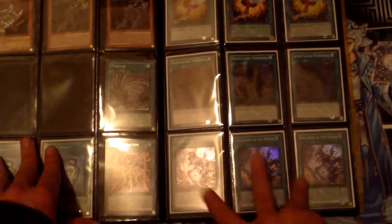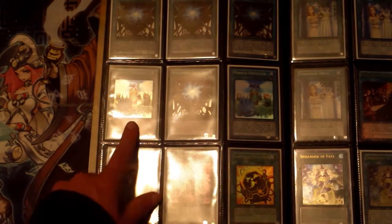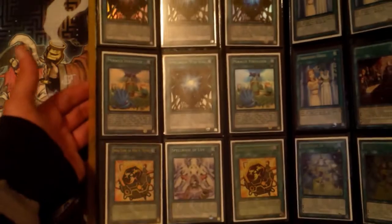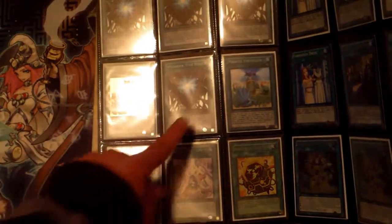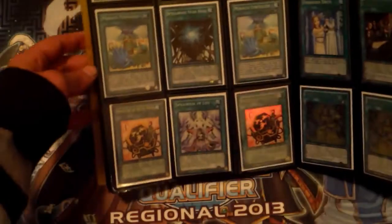Down here we've got two super rare Pot of Duality, Blue-Eyes Incarnate, a common Twister, two ultra rare Magical Mallets, and a Dual Terminal Magical Mallet. These Infestation Pandemics — all three of them are Dual Terminal. Super rare Spellbook of the Masters, three super rare Spellbook of the Stars. Miracle Fertilizer — this card's really hot right now in Sylvans — and I actually have four of them.